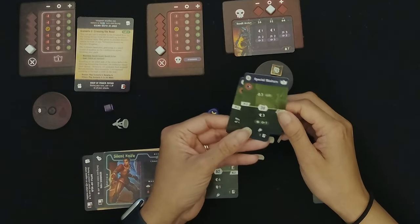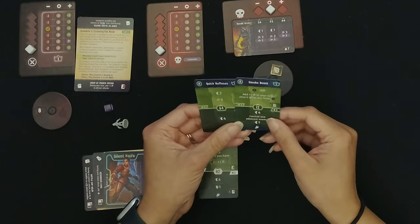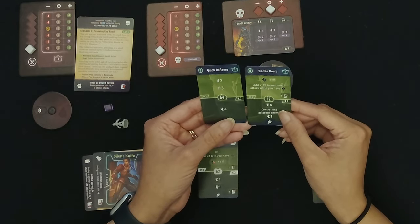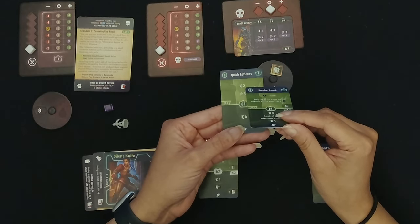I think we would have been okay — with the other cards I would have just moved up one, had advantage again for our next turn, discarded the one card, gone last, and hit for three. So we probably still would have been okay, but we need to plan better for next time. That was Scenario 2! Make sure you hit that bell button so you know when we play Scenario 3. Till next time, bye-bye.